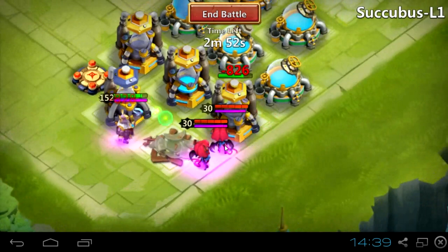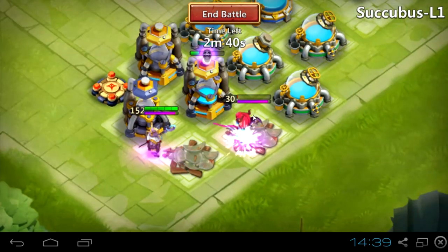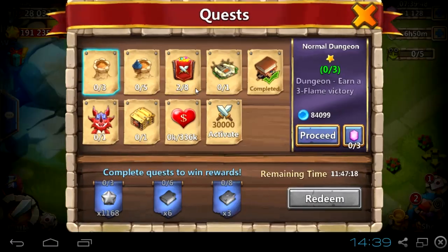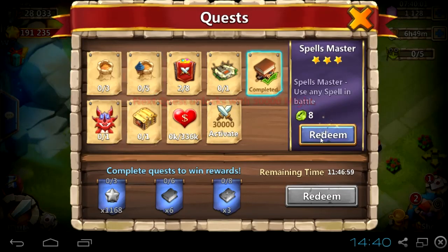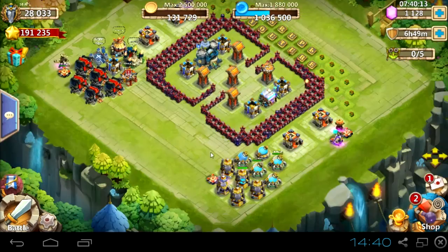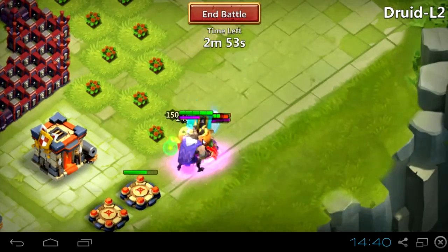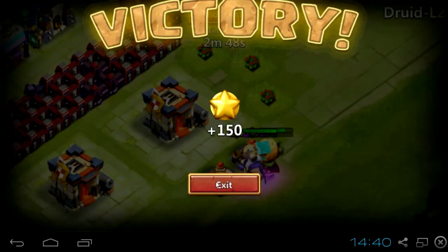Right now I'm just defeating L1 and L2 in fast forward without any problems, getting 100 honor badges — not bad. Here we've got some quests. To repair quest design you need only 10,000 gold and Town Hall level 7. Town Hall level 7, or 3,000 might — I'm not sure — is required to do hero trials, and another requirement is to get quests.